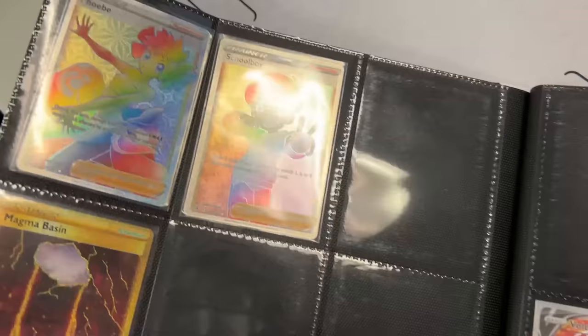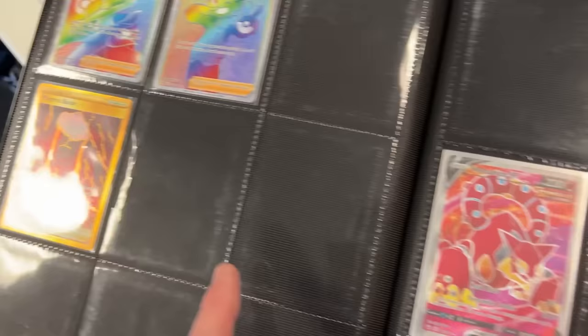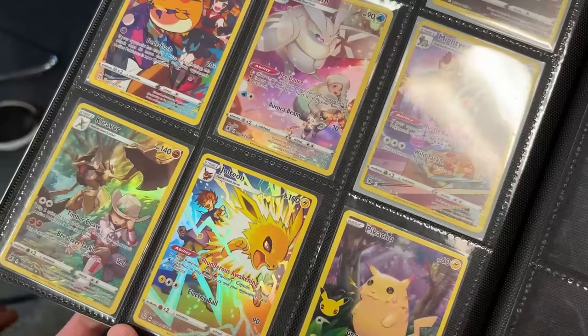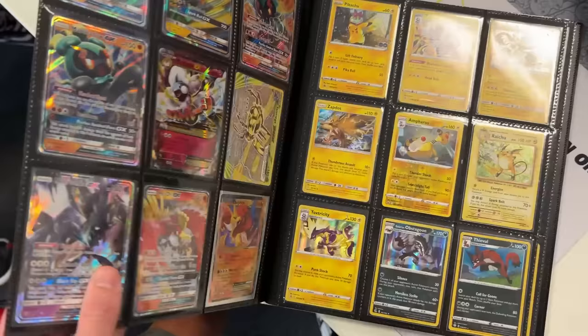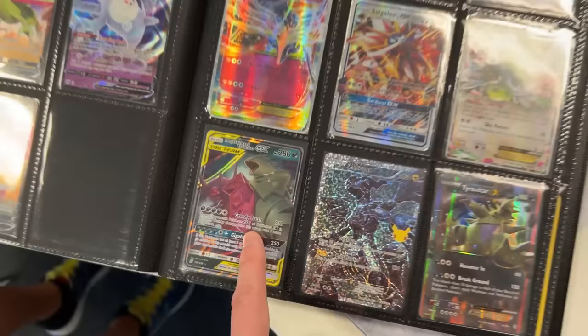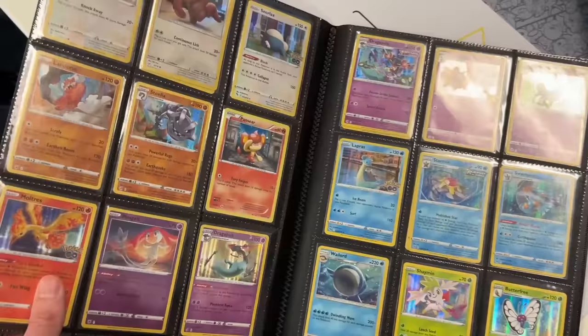Going into some rainbow rares — I might need that one. Magma Basin I know we already have. There's Volcanion V, which I don't remember if we pulled. Ampharos V from Vivid Voltage, Dragonite V — I know somebody who's a Dragonite fan. Up next, Diancie, one of my favorite trainer gallery cards — so colorful! Oh look at this — Mega Sableye and Tyranitar GX! I absolutely love the tag team Pokemon cards. I really wish those would come back.